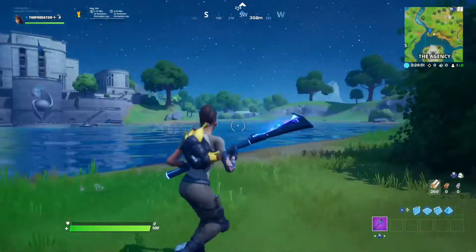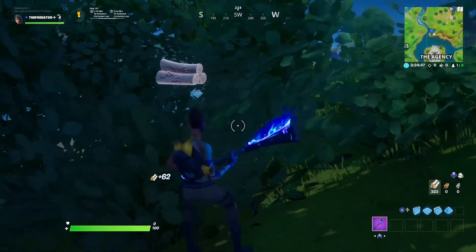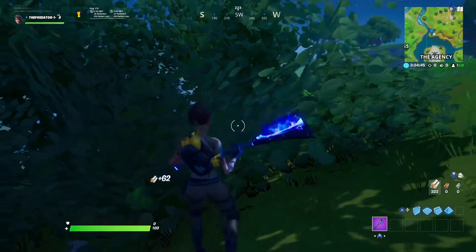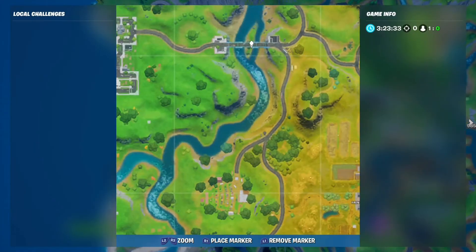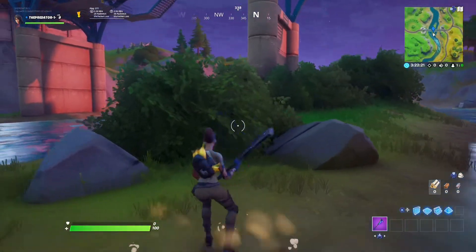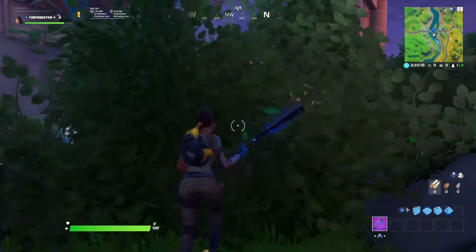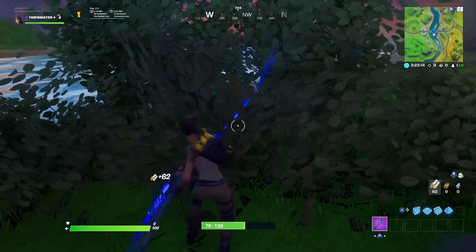Another XP coin location is right here in this bush near the agency. This is another XP coin location which is also in a bush.